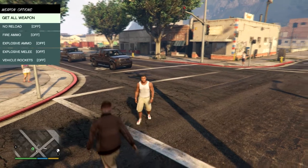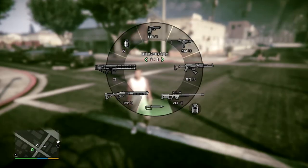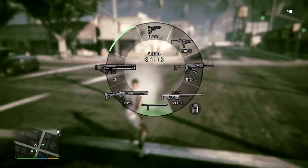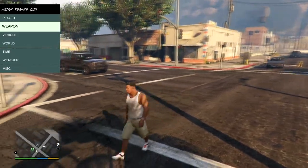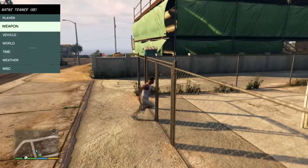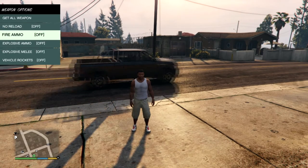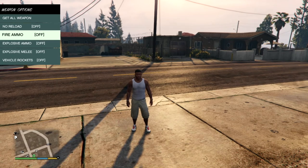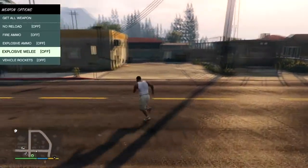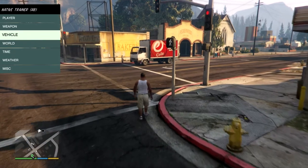We're going to go back into the Native Trainer and go to weapons. You can get every weapon in the game, and you even get the weapons which you can normally take off in the game like the fire extinguisher. Back in weapons, you get fire ammo which turns your bullets into fire, explosive ammo, explosive melee, and vehicle rockets like the ones you get in GTA 5 modes for races, so you can just fire rockets everywhere.